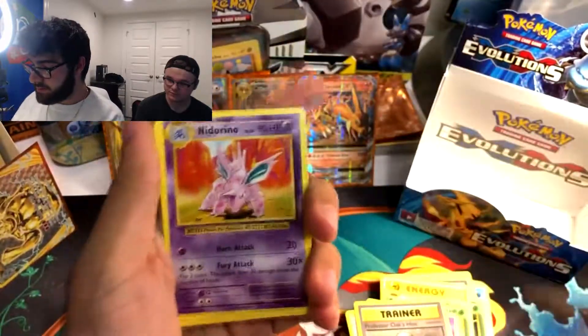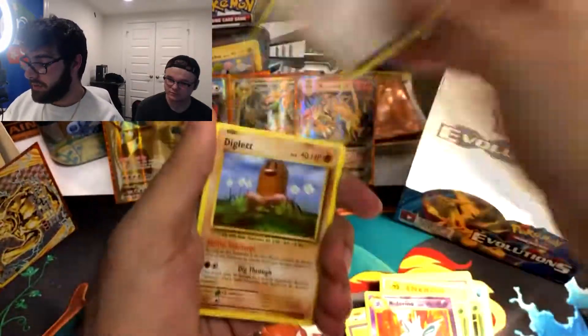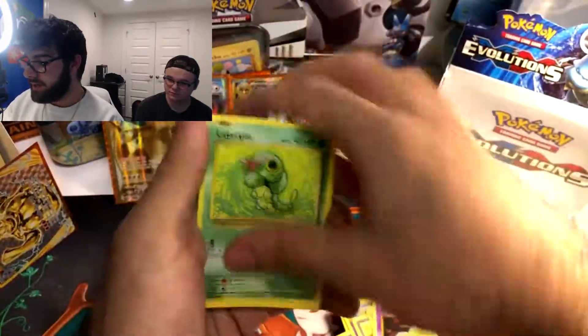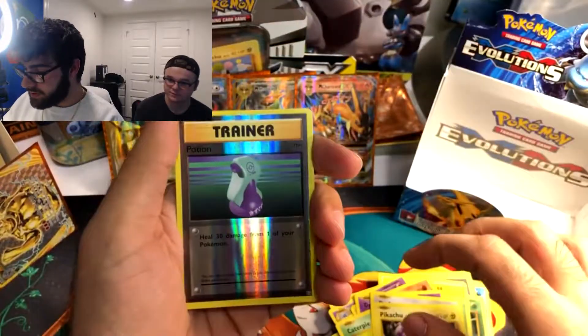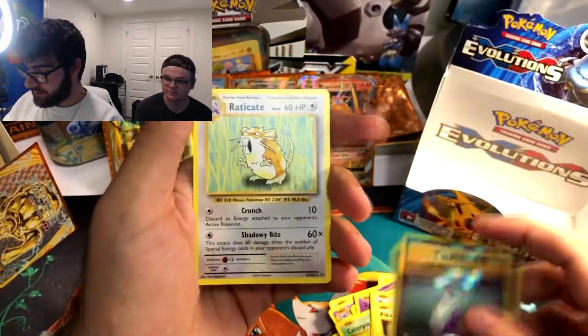Professor Oak's Hint, Nidorino, Super Potion, Diglett, Drowsy, Caterpie, Doduo, Pikachu. Reverse Holo Potion. And Eradicate.